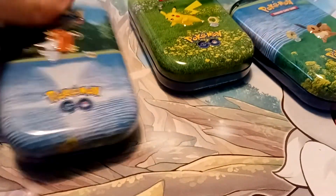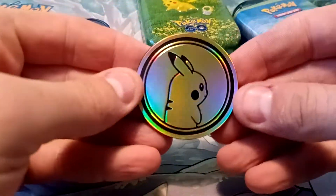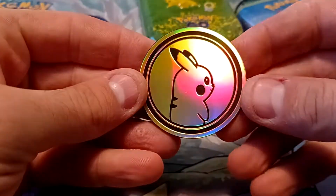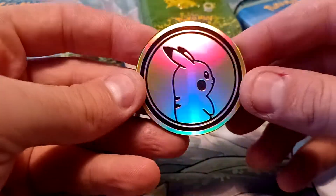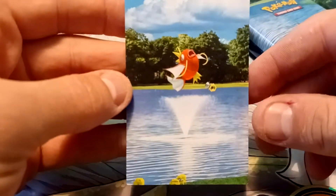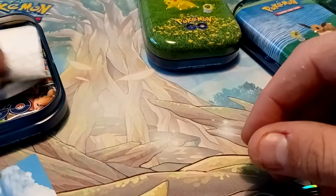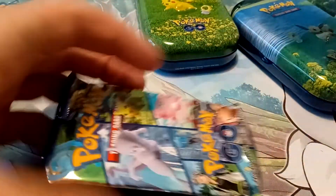That way I can really show what those look like. There was also a Blissey and a Snorlax one. I do like this Pikachu coin quite a bit — I like that flat, sort of iridescent color there. There's the Magikarp artwork card, some Pokemon Go codes, and there's the two packs that I'll save.